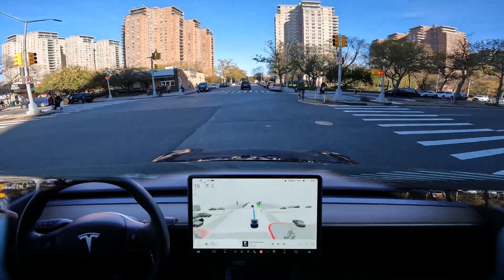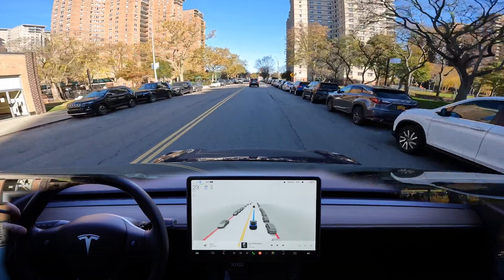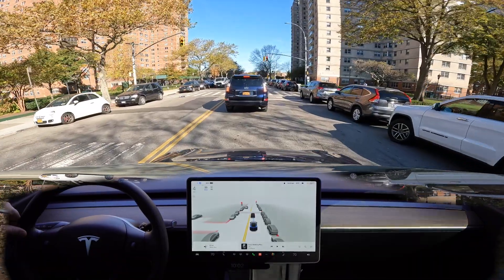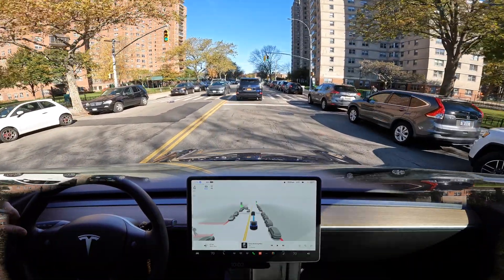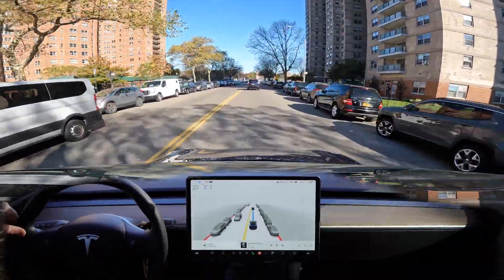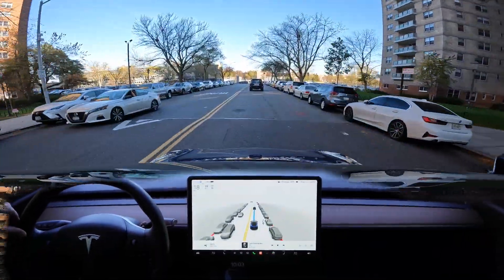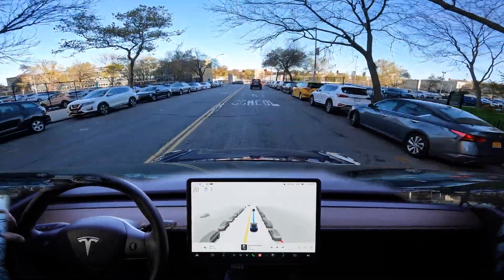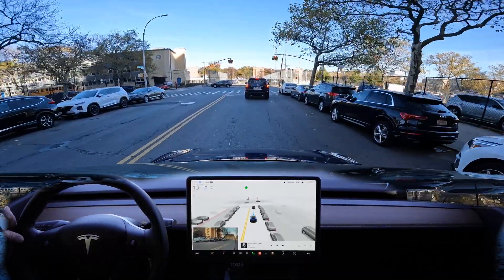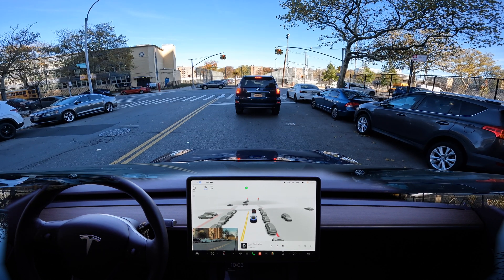Let's see if it's not gonna scare the bicyclists — no, very nice, no problem here. And again it's a red light. All right, start moving forward — very good. And it's a speed bump. It looks like the beta sees that speed bump at the last moment because it's slowing down only at 19 miles per hour, then down to 17.